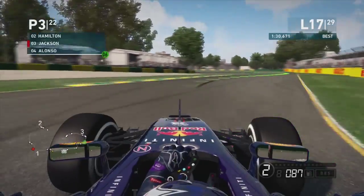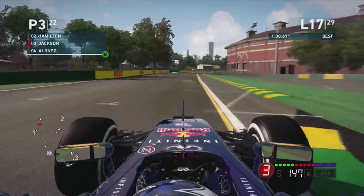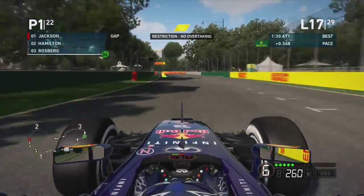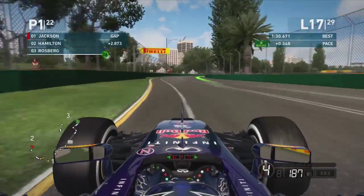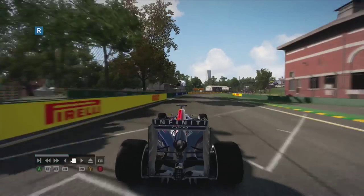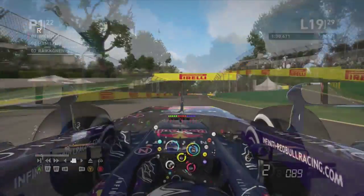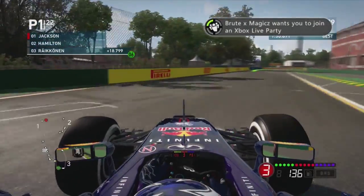Going onto lap 17, we've still got about a six second gap to Hamilton ahead so we haven't really caught the Mercedes much. But looking at the minimap, we've got quite a few cars clustered up ahead — both Mercedes are in a big pileup and we're now in first! That must have been an incredible stroke of luck. Looking at several angles, it seems a Caterham took out Rosberg as Hamilton slowed down.